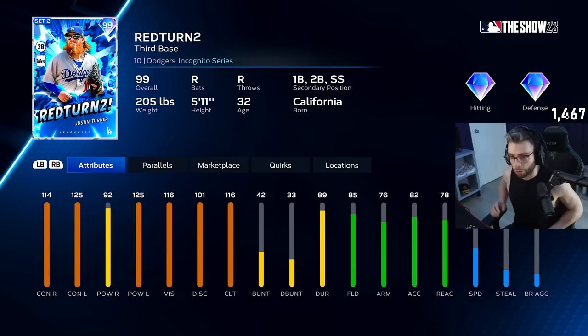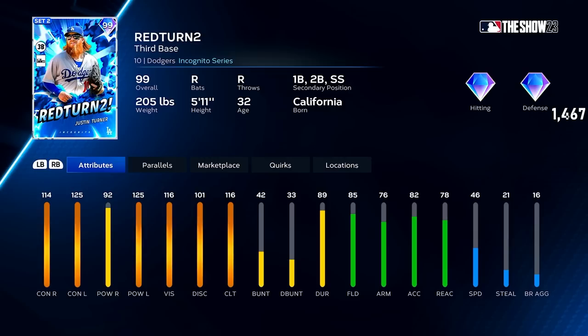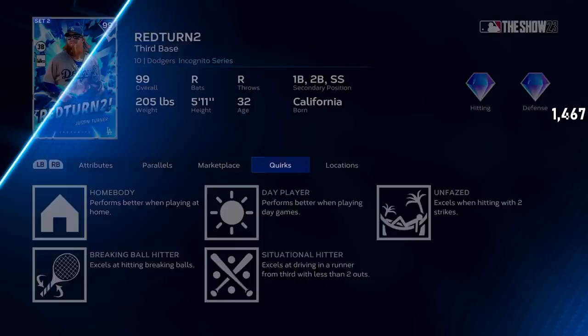What's going on guys? We got a double debut for you guys. We got Red Turn 2, Justin Turner's incognito card, which is absolutely incredible. Take a look at this guy real quick. Insane stats across the board everywhere you need him to be, except for speed. Quirks are pretty good too. Plays third, first, second, and shortstop.